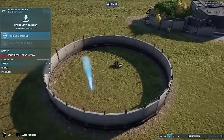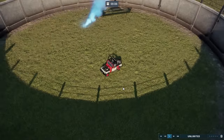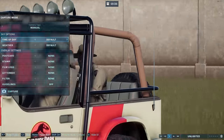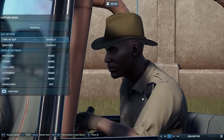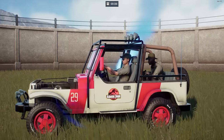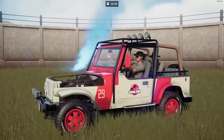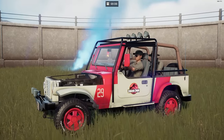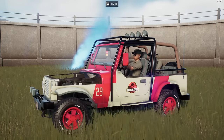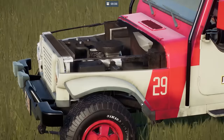Another cool use for your jeeps is to have them as a destroyed decoration. The driver and the very bored looking man in the back are just going to be sitting in that jeep forever — it doesn't matter if you reload the save file. The people are going to be in the jeep and the jeep is going to be wherever you left it. So it doesn't quite work for that abandoned, destroyed jeep look on its own.